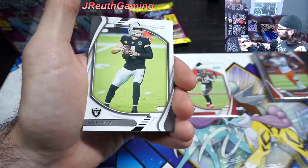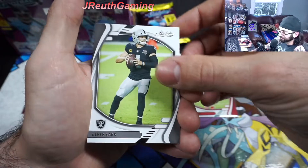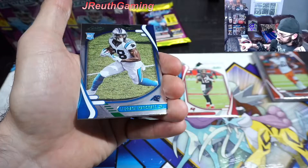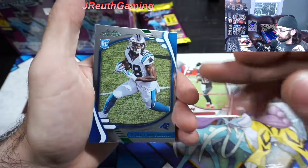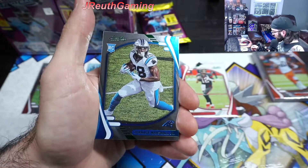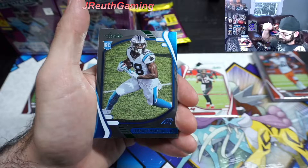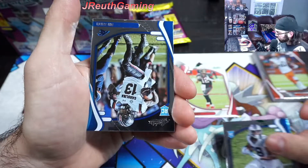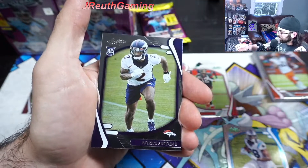Some people are like, 'Oh, I won't open any packs if they're in their college uniforms - I'm waiting for the pros.' I'm like, okay, clearly you're in it for the wrong reason. Cam Newton, Patriot. And who we got here - Marshall Jr.? Oh, that's our third green parallel! So we'll take that. Rookie - all the rookies are in this silver-looking prism card. We actually did pretty well for our green hits. The second was Tom Brady, so that's the guy if you want the best.